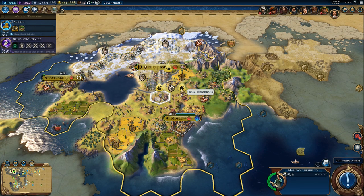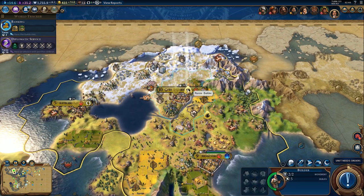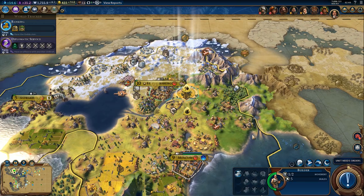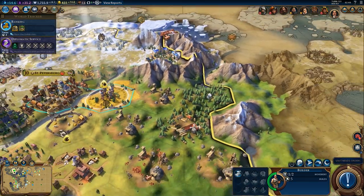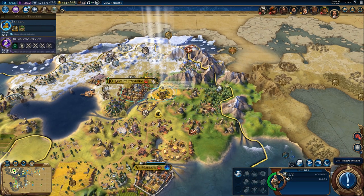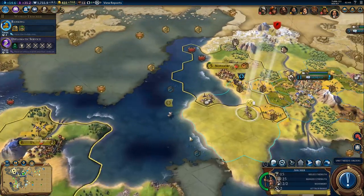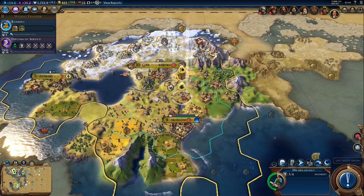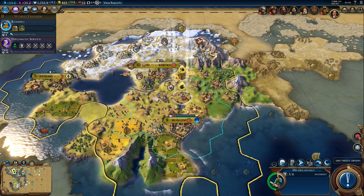Now we need to wait for another amphitheater unfortunately. The builder — let's grab the lumber mill. Wait, that is a hill, so it might be better to just chop that forest to speed up the art museum. That's not a bad idea. Then focus on military — that is still the plan.